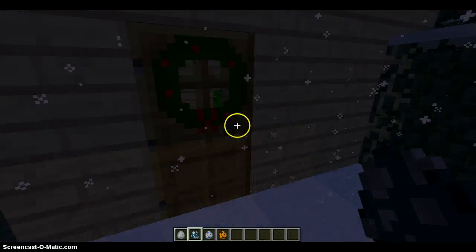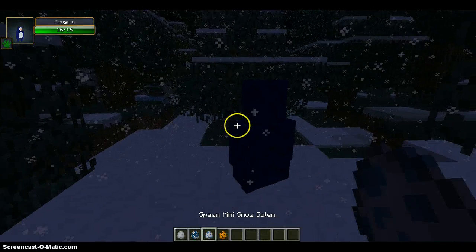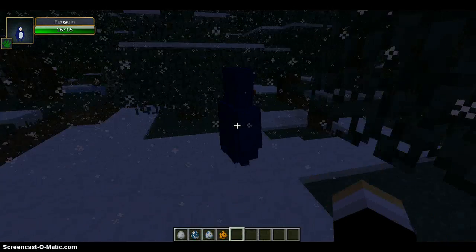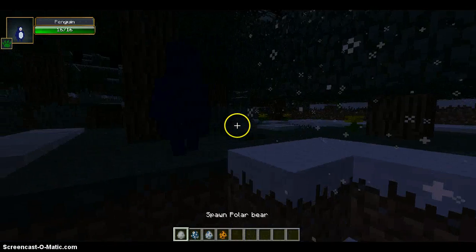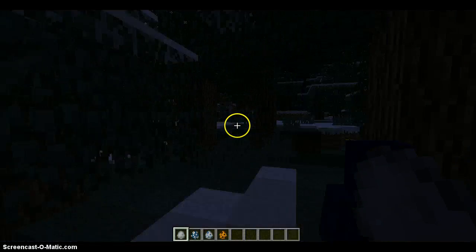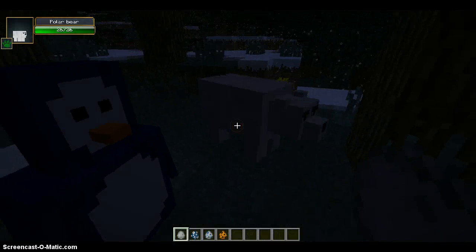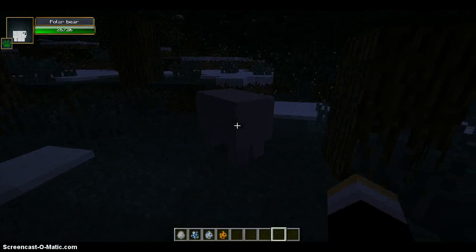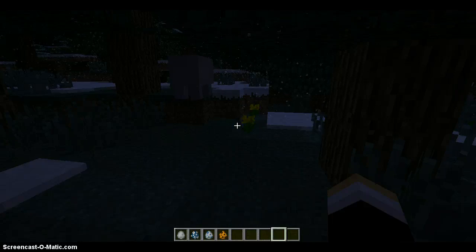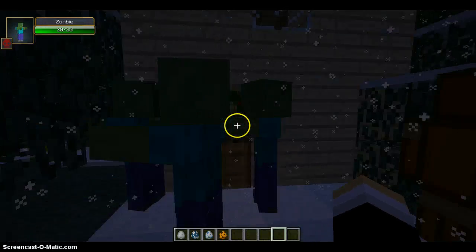Where the heck is he? Let's get to the next one. This is the penguin — he is peaceful and you'll find him spawning in icy places. The last one is the polar bear — he is also passive, but I'm pretty sure that if you attack him, he will attack you.